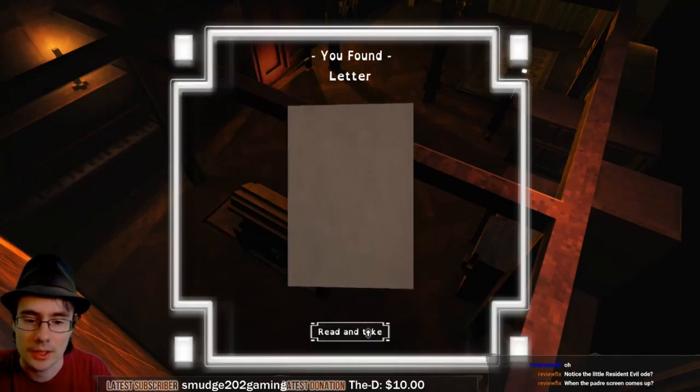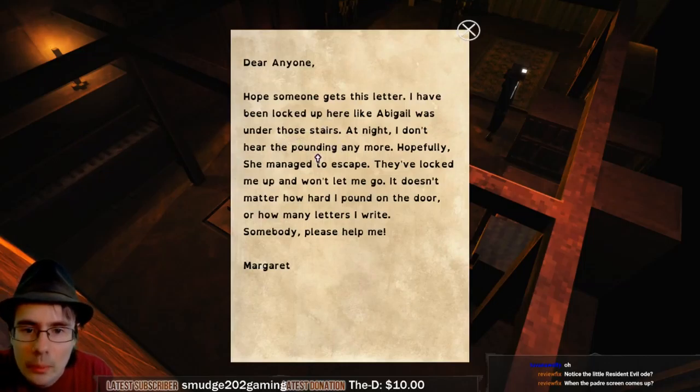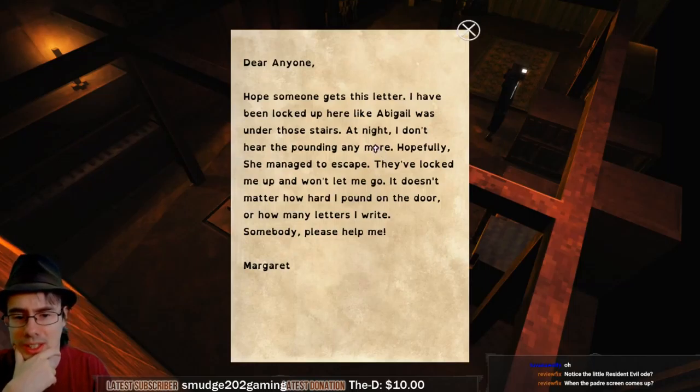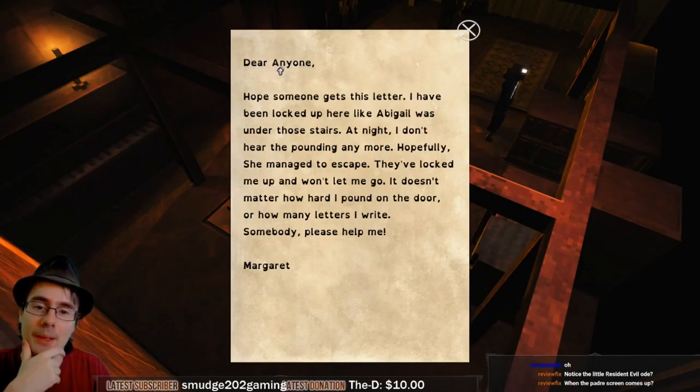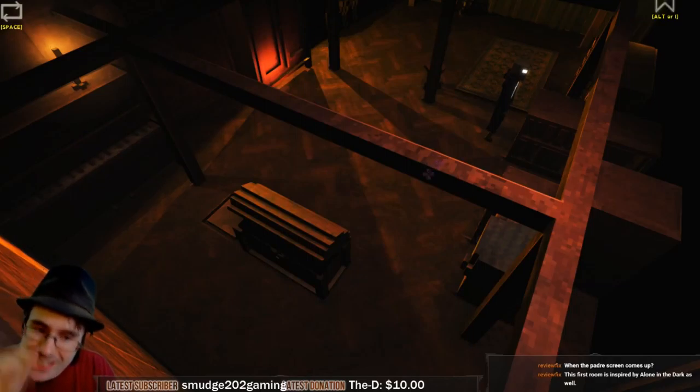I know very little about this game. Reading a note: 'Hope someone gets this letter. I have been locked up here like Abigail was under those stairs. At night I don't hear the pounding anymore. Hopefully she managed to escape. They've locked me up and won't let me go, no matter how hard I pound on the door or how many letters I write. Somebody, please help me. Margaret.' I like that it's directed to 'Anyone' with a capital A - the person's name is Anyone.